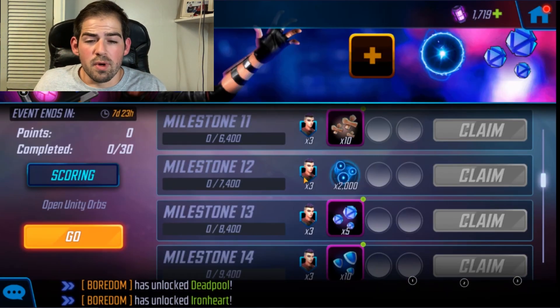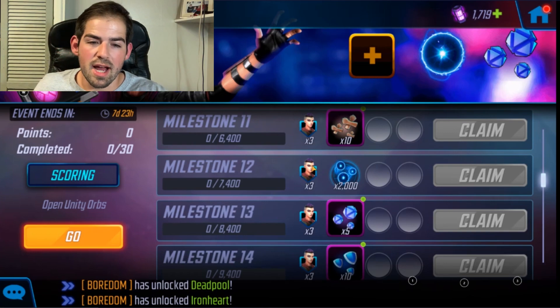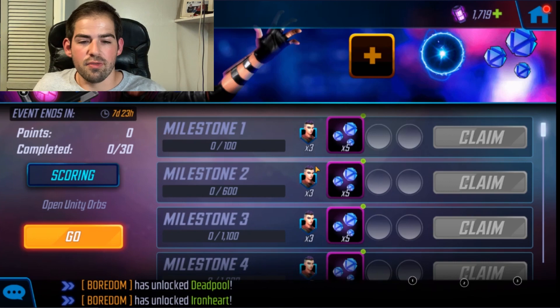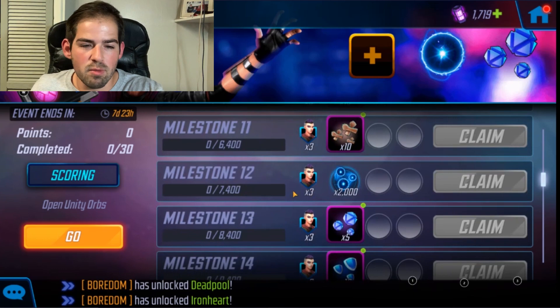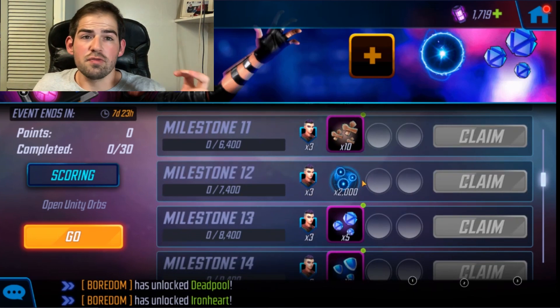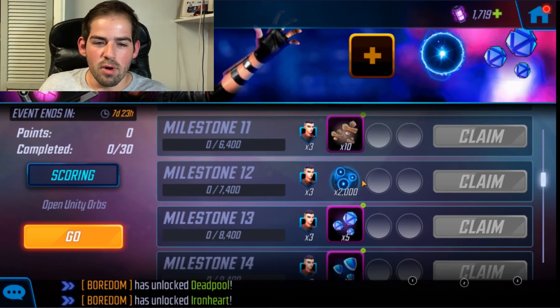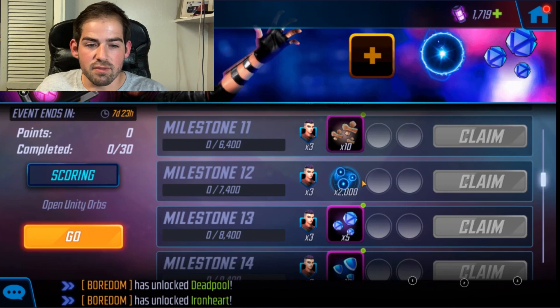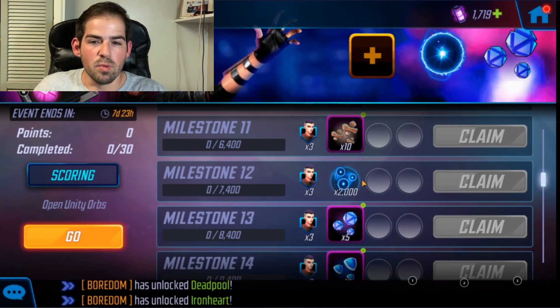Let's do the math and see how many orbs you get just from finishing the blitzing milestones. If you finish milestone 20 and open all those orbs, you should reach milestone 12 just from that. You'll get 40 shards from the blitzing milestones and about 36 shards from opening Unity orbs obtained through the milestone rewards — so that's 76 shards total, not counting any extra drops, which should hopefully be enough to unlock Negasonic.